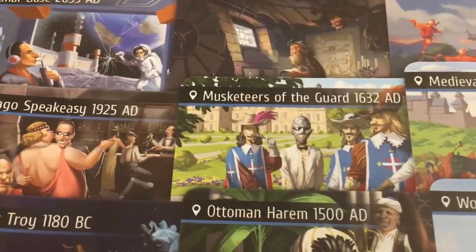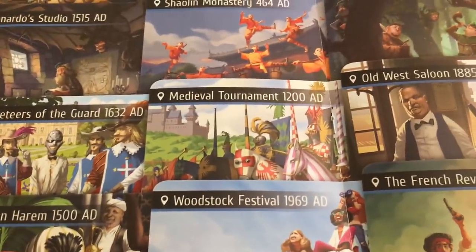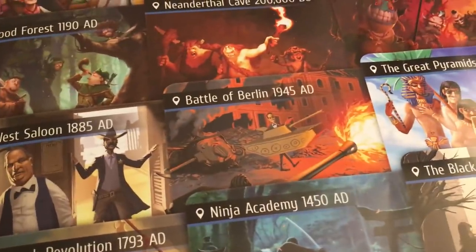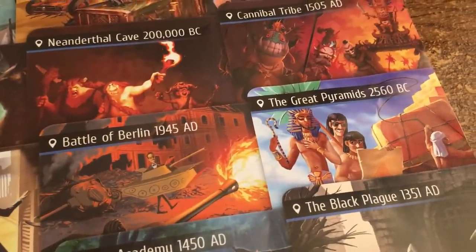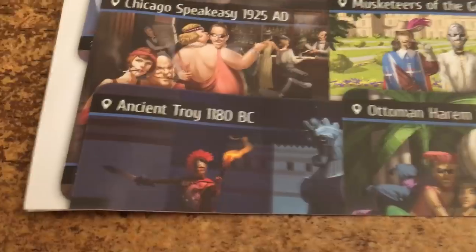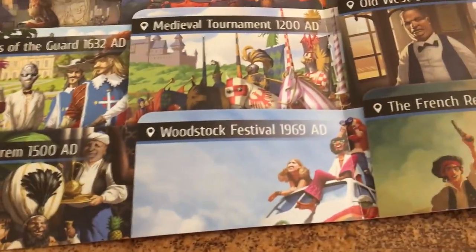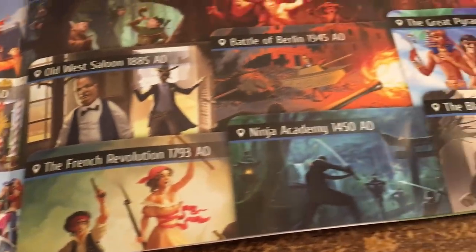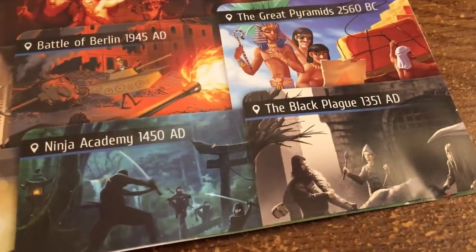More locations: Cannibal Tribe (1505 AD), Chicago Speakeasy (1925 AD), Musketeers of the Guard (1632 AD), Medieval Tournament (1200 AD), Old West Saloon (1885 AD), Battle of Berlin (1945 AD), The Great Pyramids (2560 BC), Ancient Troy (1180 BC), Ottoman Harem (1500 AD), Woodstock Festival (1969 AD), The French Revolution (1793 AD), Ninja Academy (1450 AD), and The Black Plague (1351 AD).